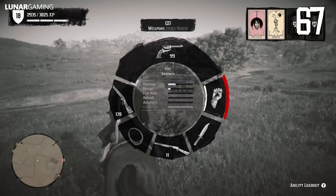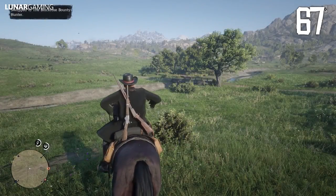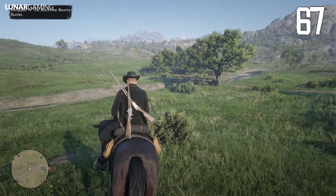Your hats are not stored on your horse online — the outfits are. So you can save your best outfit and re-equip it if you lose your hat, to replace it later.